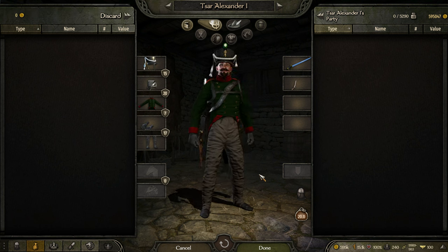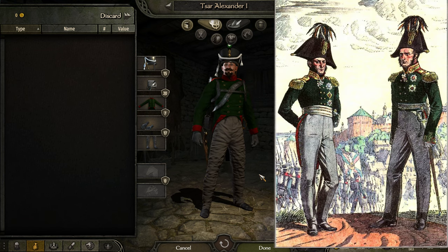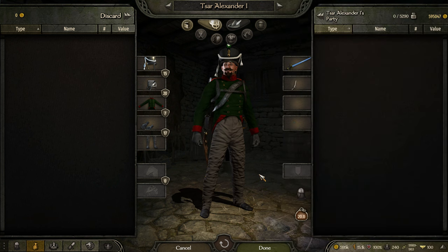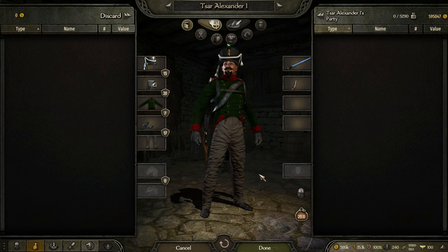Unfortunately there aren't a lot of higher-end Russian uniforms. I'm hoping they'll add more Imperial style at some point, because historically Russia had some incredible Imperial-looking uniforms during the Napoleonic era for the Tsar and high-ranking people — possibly even flashier than France's at the time, which is saying something. None of those are currently in the game. You could mix and match pieces from other factions to approximate those fancy Imperial Russian uniforms, but that's not what we're doing in these videos.